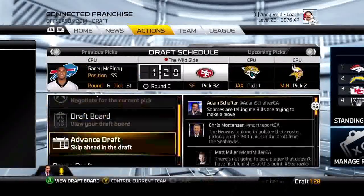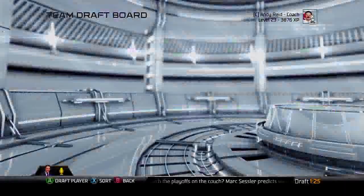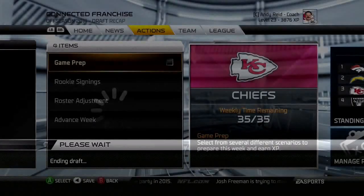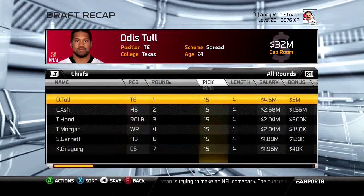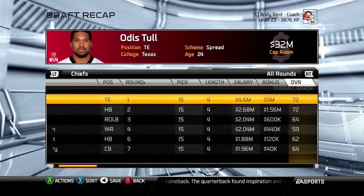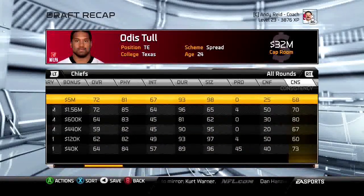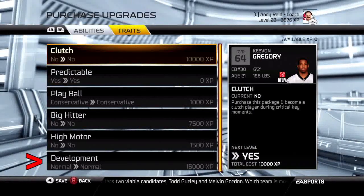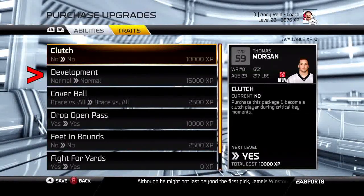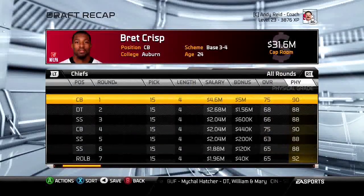We got six draft picks and five of them came from players projected in the first three rounds, one from the fifth round. Their overalls were not good: two 72s, a 64, 59, 62, 50, and 64. The computer doesn't pick certain players for a reason — if they don't go where projected, they won't be good. I also checked development traits, and it isn't necessarily true that these undrafted-range players have great development.